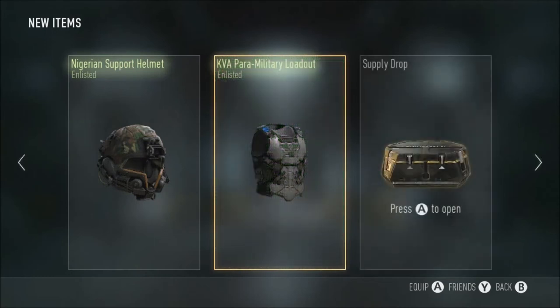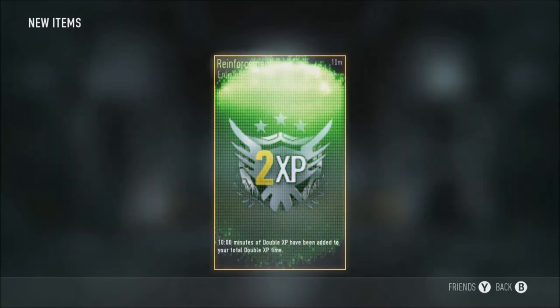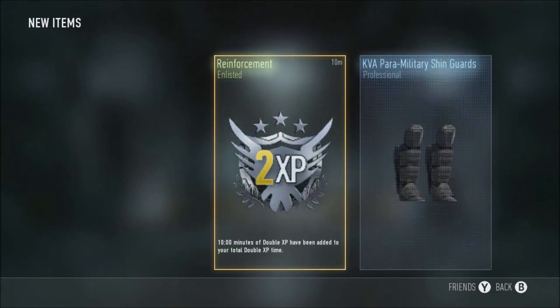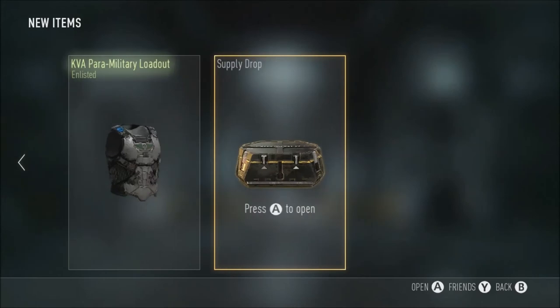Nigerian Support Helmet - time to turn down my volume. The look was so good in the first opening, but now it's just gone bad again. Number 2 - Double XP. The more silver bullet yet! To be honest, my Supply Drop opening is amazing, isn't it? I've already got this sniper, but it's an elite, so whatever. I've already got that variant, but oh well. My audio is on James.